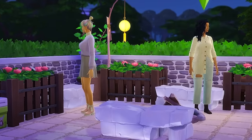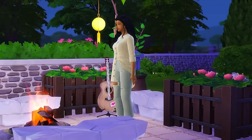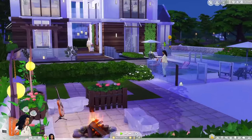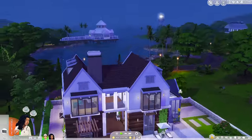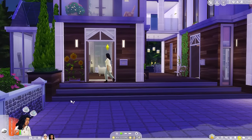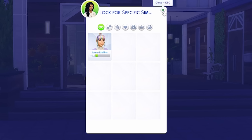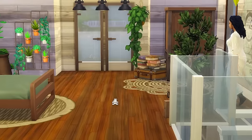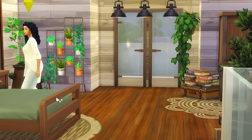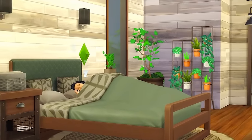Here are our Sims all moved in, hanging out in the backyard. Oh my God, I thought we were going to have a death — but she's fine. So these are our best friends. We're going to say they've lived here for a while. What you can do to make sure your Sims live in their proper houses is lock the doors for specific Sims. There's not really a way to do two completely separate houses on one lot in The Sims 4, which is kind of sad, but that's the workaround.